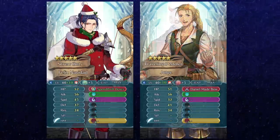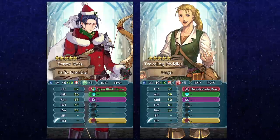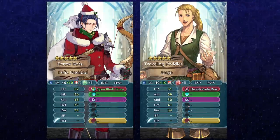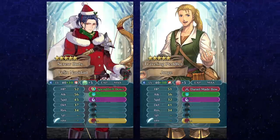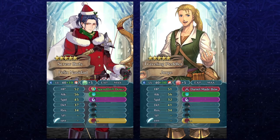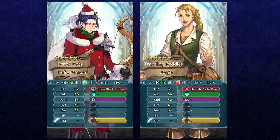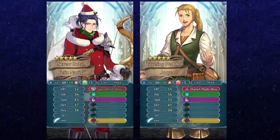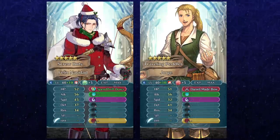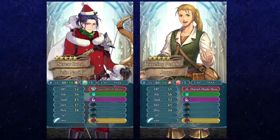For free-to-play comparisons, the closest we can draw is between him and Gorge. Both are blue archers, but Gorge is an infantry unit and Felix is an armor unit. Felix has access to exclusive armor skills but also has poor one movement and armor weakness to armor-effective weapons. Gorge has infantry movement and access to skills like Sturdy Impact and Time Pulse. Felix is going to be hitting harder with Spendthrift Bow, is much faster than Gorge, and can function in both phases. Felix is also going to be the better arena score stick.